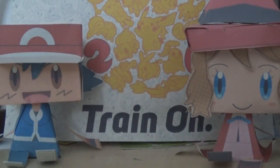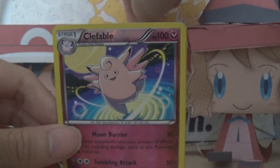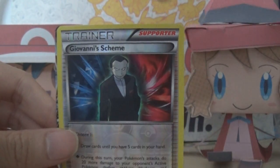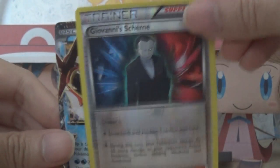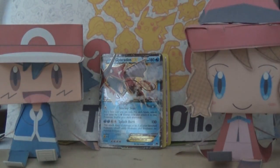Okay guys, now let's do a little recap. First of all we got this beautiful Meowstic card — I love this card. Then we have this beautiful Clefable card — awesome, love it. The Giovanni Scheme card — I love this card and I especially love the background, looks awesome. And of course the Gyarados EX card — I can't believe it, I can't believe it. Just look at it, so awesome. I really hope you enjoyed this TCG opening — see you guys later, bye!